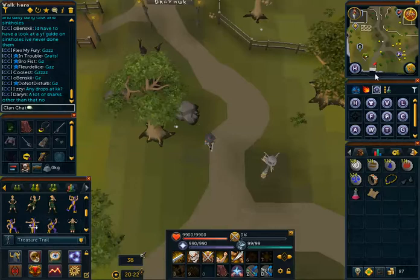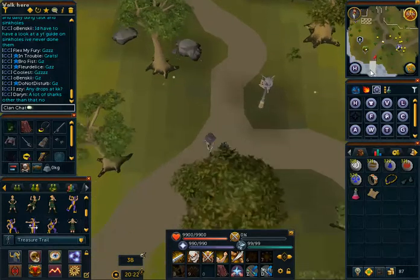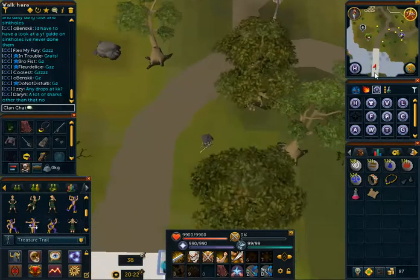But yeah, you just have to run around the building to the X, and I'm going to show you where it goes, because it's not by the window anymore.